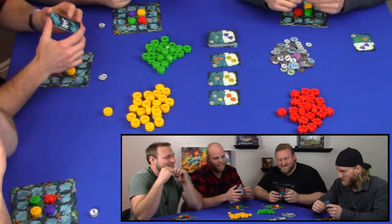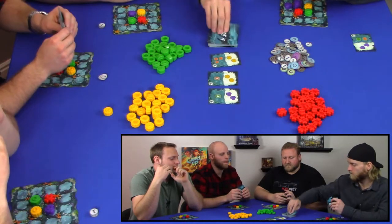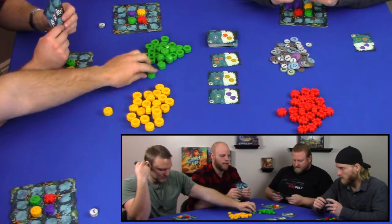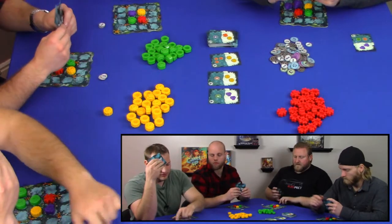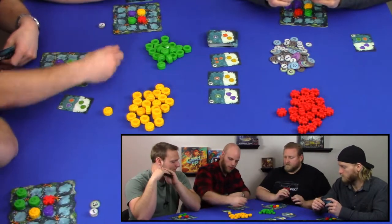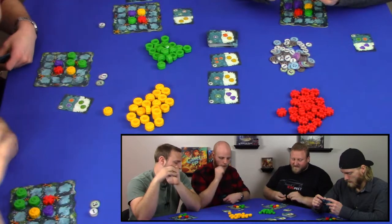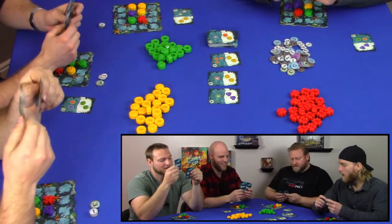I think we all agree that was a rough one. I'm gonna take this one. I'm just pretending like I have a plan — I've got some resemblance of a plan. I get three for completing, three for completing — three for completion. I'll lay that down. I also get three for completing that. Nice! Oh, you guys all got great starting cards. I think it's a great starting position — it's all about how you play it.